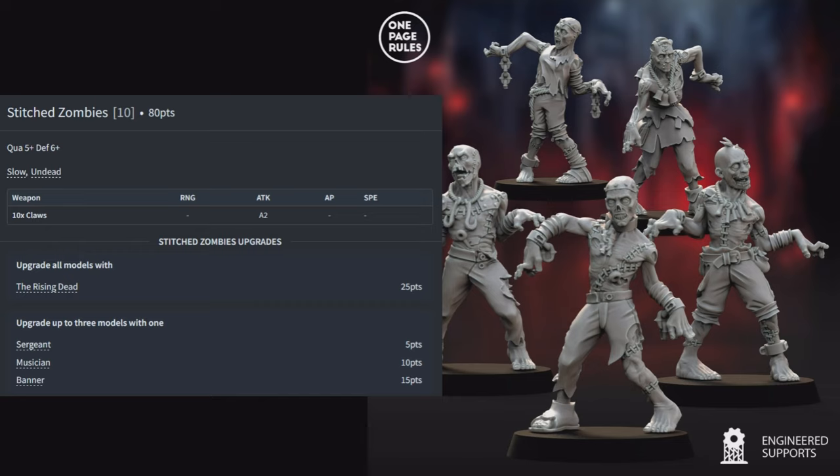The Duchy automa guard advance 6 inches onto the objective and fire their short bows (12 inch range) — only 2 models are in range for 2 shots, hitting on a 4, and one zombie goes down. The center zombie unit does what zombies do best and charges into the city guard.